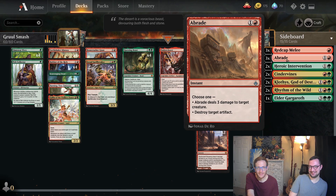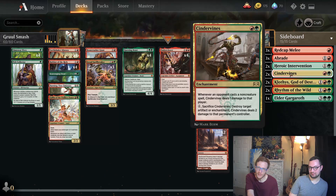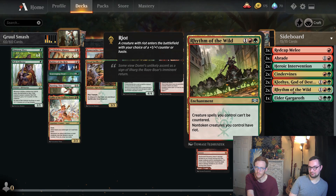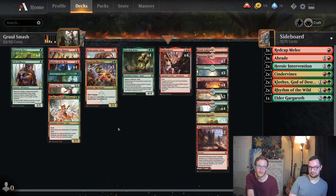Braids is for Artifacts and three toughness or less things — for our Convocations because Rats can eat it. Cinder Vines — just a good catch-all. Questing Rout is for Greyguard stuff and it's pretty okay against Control. Rhythm of the Wild — pretty okay against Control. Hullbreaker Horror — good against Grime. Okay, let's smash.